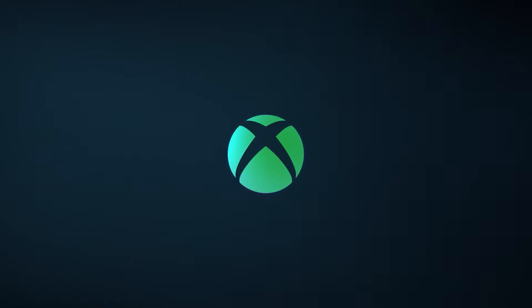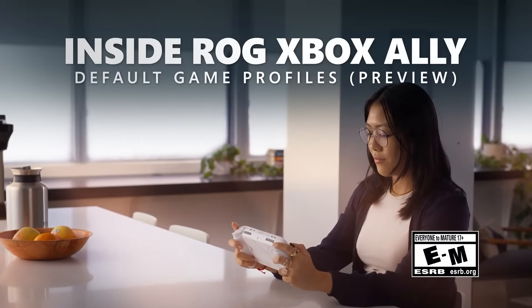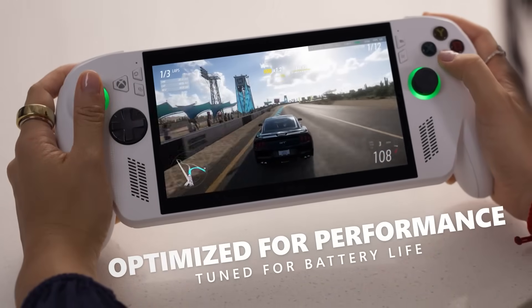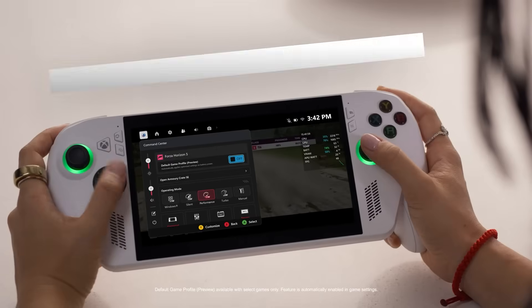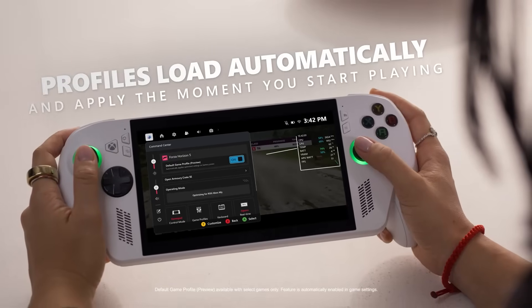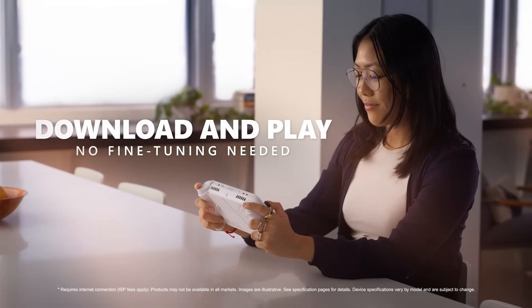Xbox and Asus just rolled out one of the biggest updates for the ROG Xbox Ally and Ally X: default game profiles. Available today in preview, these are per-game hand-tuned settings that automatically balance power consumption and frames per second. No going into menus, no tweaking, no guesswork — just smoother gameplay and longer battery life across 40 titles at launch.